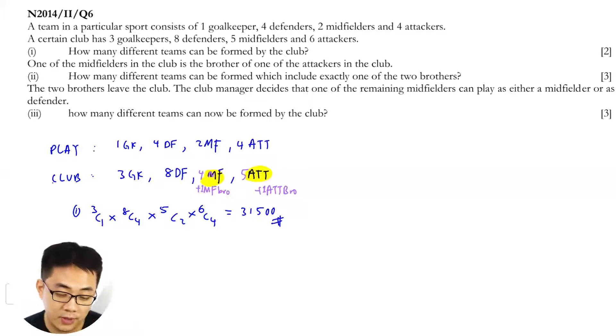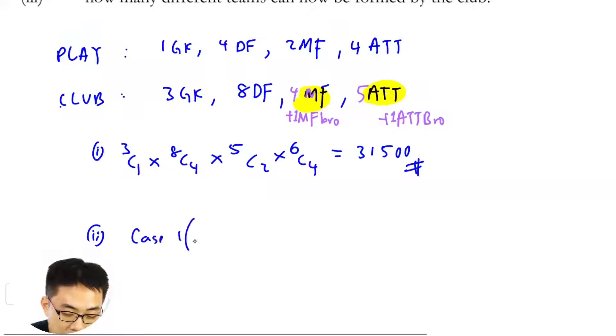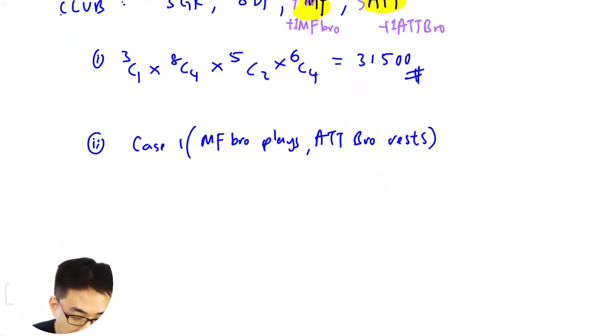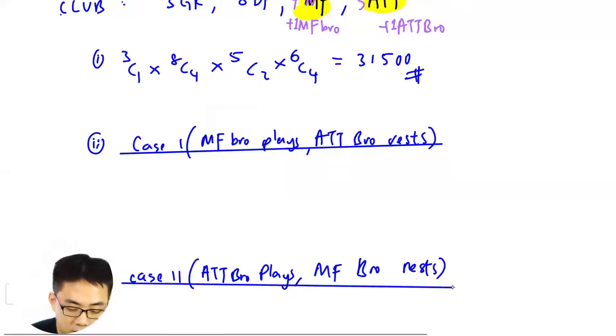How many different teams can be formed which include exactly one of the two brothers? Exactly one means we use cases. Case one: MF brother plays, attacker brother rests. Case two: attacker brother plays, MF brother rests. These are the two ways to go about it.